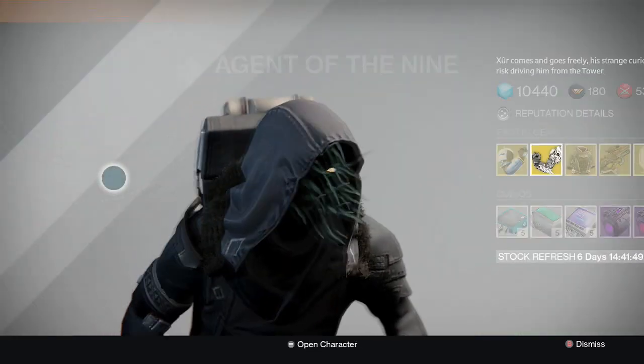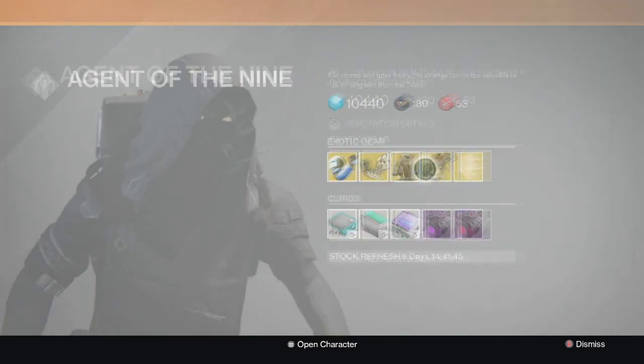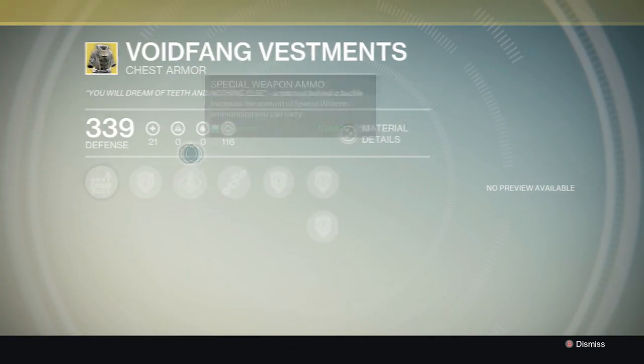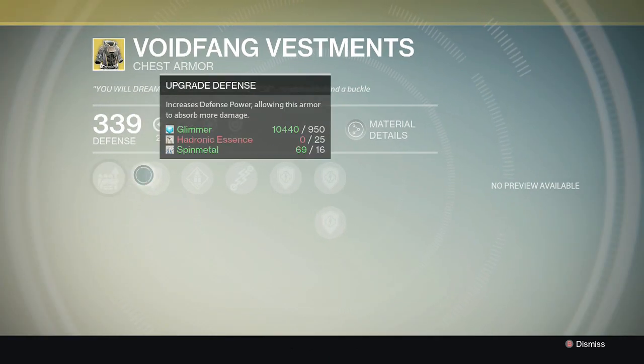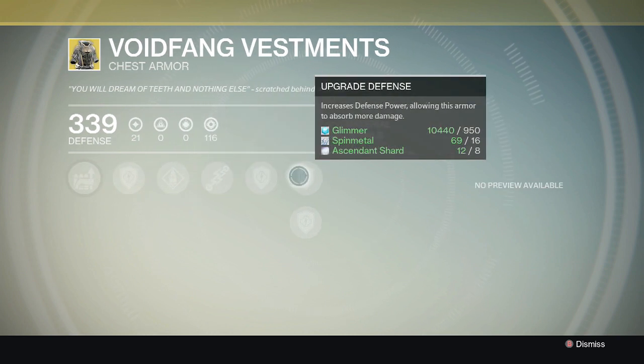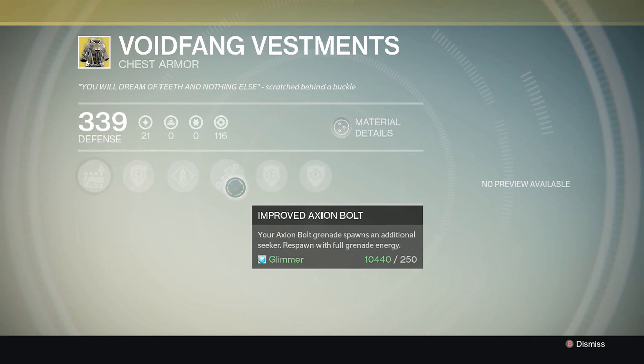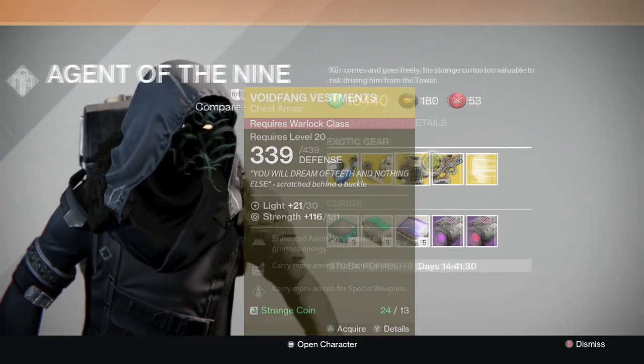Right now I'm wearing a Lucky Raspberry chest plate, which is for fusion rifles — I don't really use fusion rifles that much, I know shame on me. Anyways, Xur is also bringing us once again Void Fang Vestments for the Warlock. For some reason Xur is selling this chest plate quite a bit for the Warlock. I'm not sure why, but I know the Warlocks are wanting to see something different.